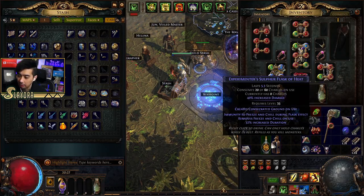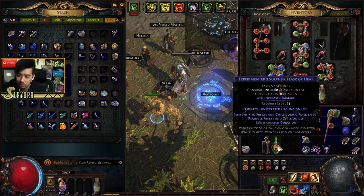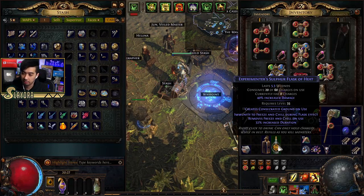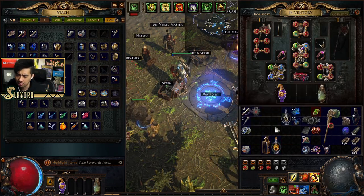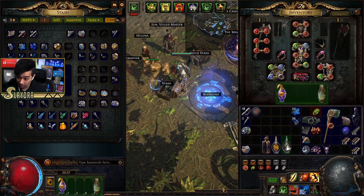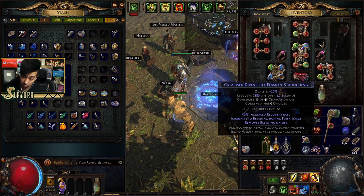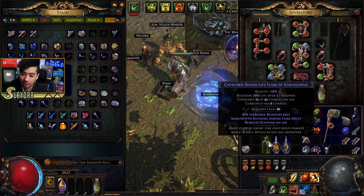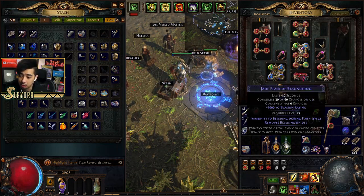What I specifically want on this Jade Flask is immunity to curses. I'll roll it until I get curses or freeze and chill immunity, then I can swap accordingly. I'll just keep rolling — increased duration is fine too. I need to remove curses or poison. There we go — immune to curses during flask effect, and it also grants increased duration. This allows us to do maps that have curses as a modifier.